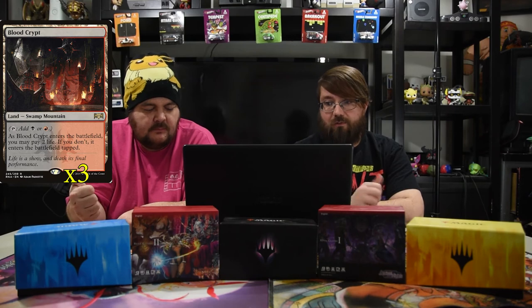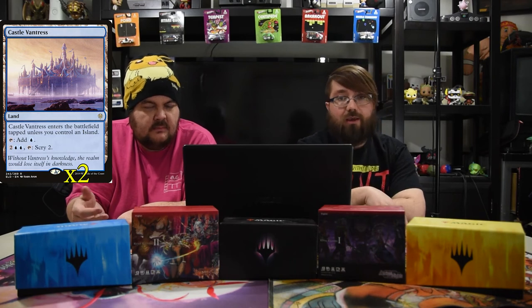We have 25 lands here because you have to get through and dig through — you'll be digging anyway so you can ditch them. We have the basics island, swamp, and mountain, then Blood Crypt which is the red-black dual, Steam Vents which is blue-red, and Watery Grave which is blue-black. We went with Fabled Passage and two Castle Vantress — the blue utility land where you pay two blue and tap to scry two. They're really good late game when you have nothing else to do. With enough digging in hand you can hopefully not deal with Temple lands and just play stuff on time.